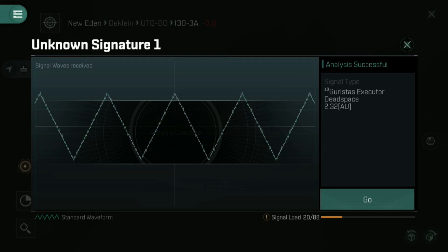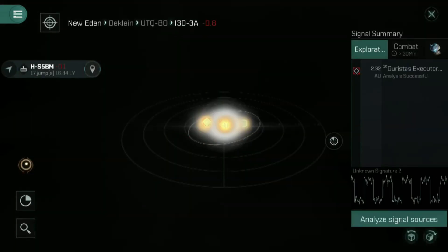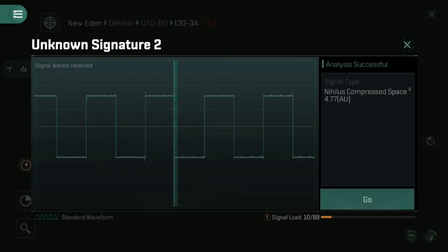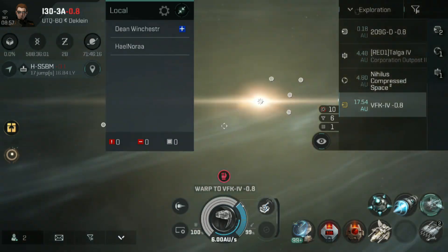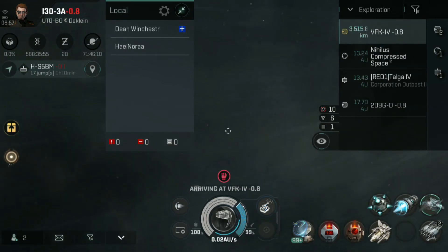When you've completed this minigame puzzle, you'll be given the signal type — this is where you can actually see what it is that you've scanned down. If you're particularly unlucky, you'll get a level four compressed nihilus space, which is a very low grade mining space. If you're particularly lucky in a nearby system, you'll get a T10 Juristus Executor dead space that you can get all your friends to run. Alternatively, you might get relic sites or data sites that you can use your modules on to open those containers.